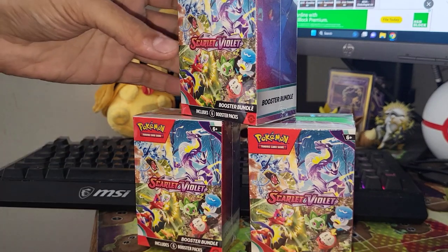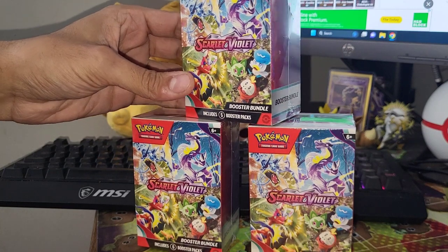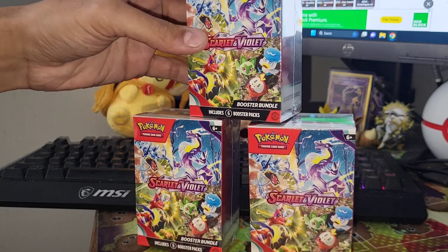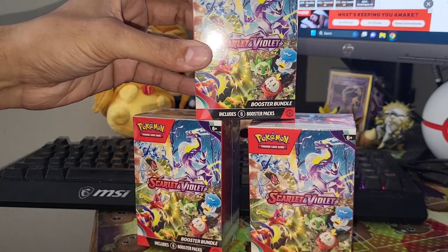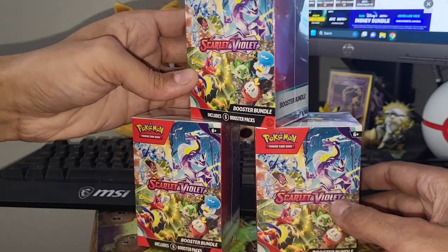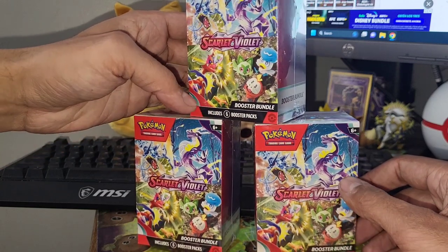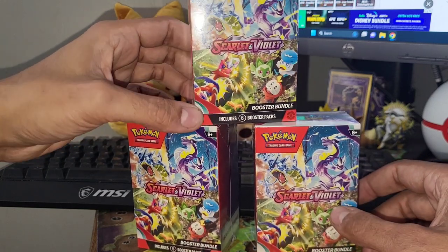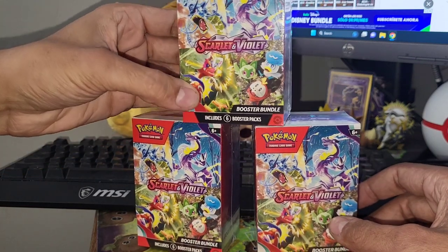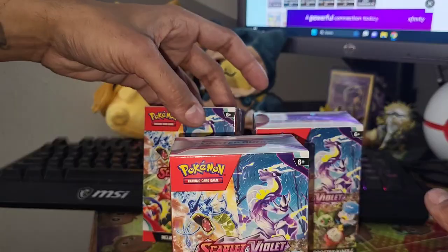What is going on everybody - the new generation of Pokemon is finally here! Scarlet and Violet - this is going to be my first look at the brand new set. I've got three booster bundles here, so 18 packs to get into today. I'm pretty excited, though I didn't really see many cards that caught my eye. I think Crown Zenith honestly has a lot cooler cards, but maybe this set will change my mind today.